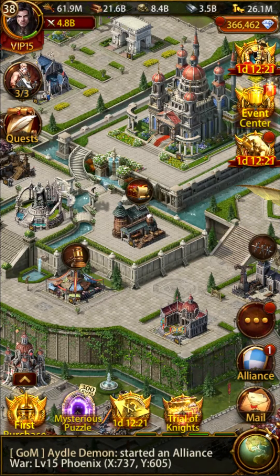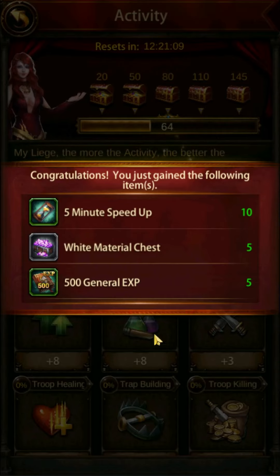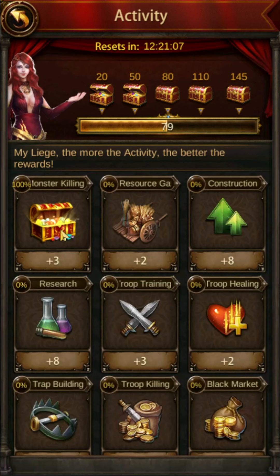The new update released a hidden feature that went unnoticed until a new event mail was released. You should have received a new mail the other day called 'Limited Recruitment Event' — obviously named this due to the limited rewards you receive for spending your money.